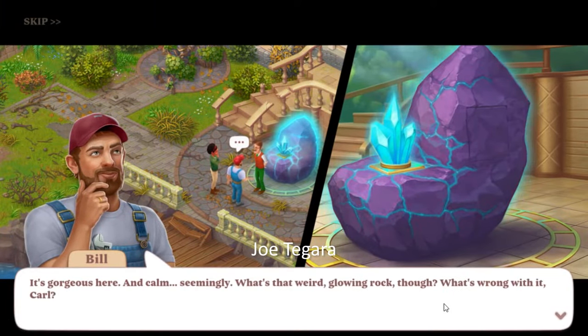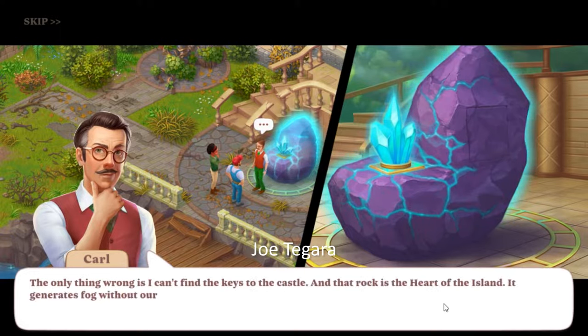It's gorgeous here and calm. What's that weird glowing rock though? The only thing wrong is I can't find the keys to the castle. And that rock is the heart of the island — it generates fog without our crystal.